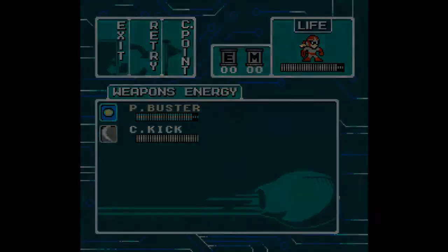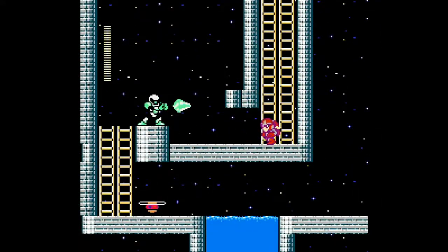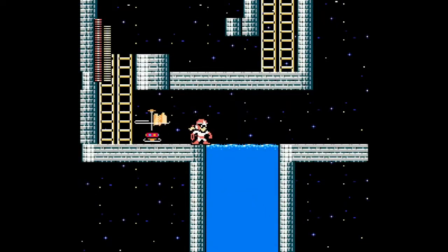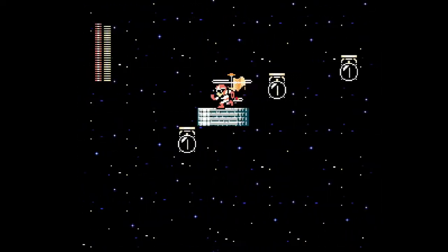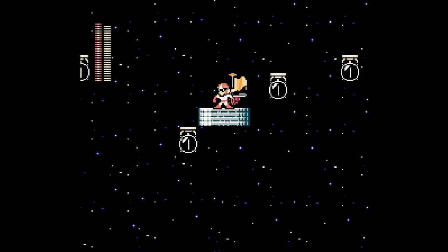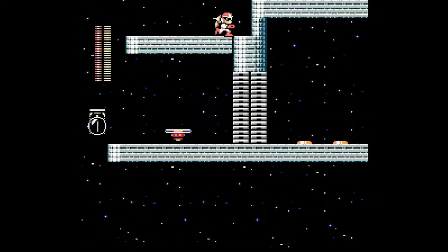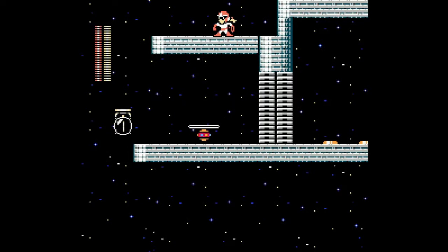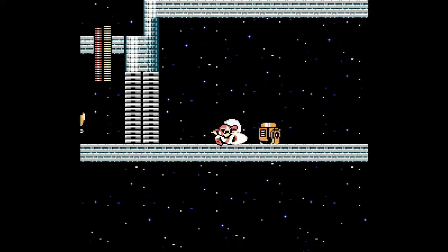There's the Charge Kick. I don't actually recommend using it there because it won't kill the guy and then you'll take damage — I know this from experience. They give you Charge Kick, and here's where you have to use it because down there is death. Another weird transition. I would have liked if they made it so you had to use Charge Kick to get through these time bombs — don't give you enough space to make the jump, force you into using Charge Kick. And since you can get up here with Charge Kick, put an energy tank up here. There's just so much potential that you could have had here.